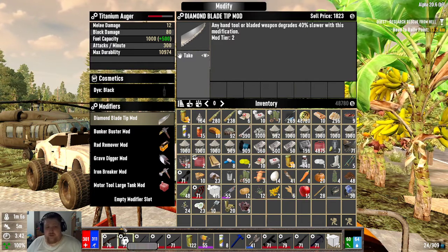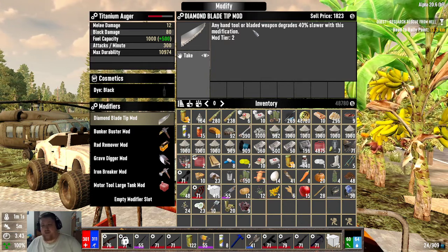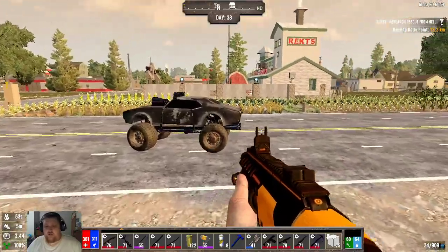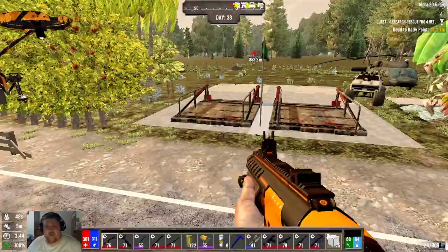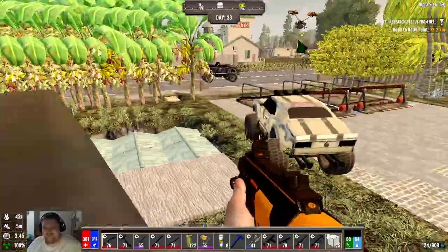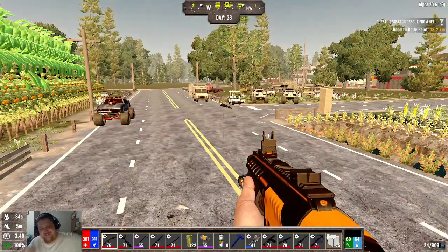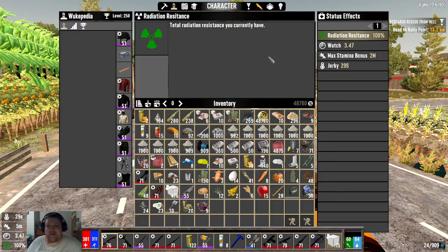If I were to run this auger without any modifications versus a Survivalist with a diamond tip, his will last 10 times longer — I will burn through 10 augers before he finishes his one. Augers, or bladed weapons and tools, they last an incredibly long time. With a tempered blade and a diamond tip with well-maintained, you might not actually take any durability damage. You might have indestructible knives, axes, etc. Definitely something to test, but it's a very, very strong talent because it stacks with those things.